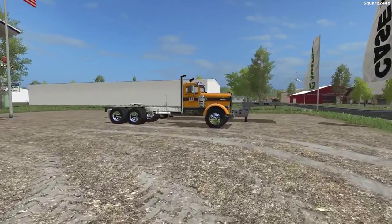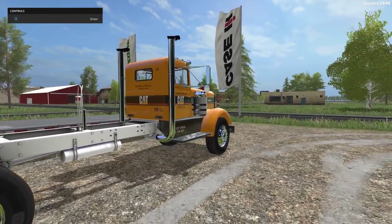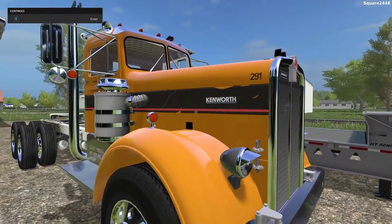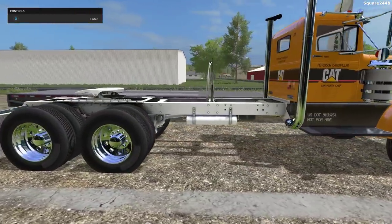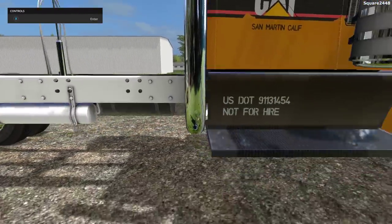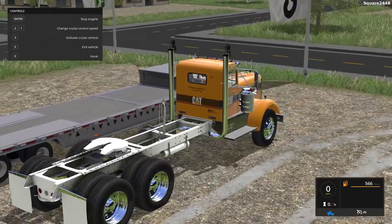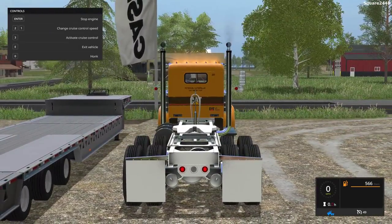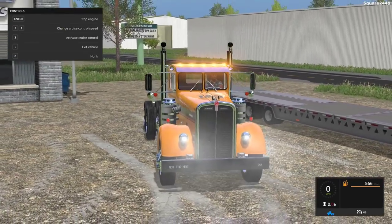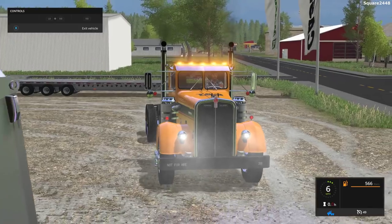Up next, we'll be taking a look at an old Kenworth semi truck — it's a day cab. There's a variety of skins you can purchase when you get it, and I just chose a cat skin. I might change this to a Square Farms Caterpillar skin since we have a cat dealership on the Square Farms map. Very nicely done — great wheel textures, no bumper pull hitch. The frame looks very cool; it would actually be pretty cool to turn this into a wrecker. The hitch does slide on it, and it has upgraded LED lights. On the first-person view, there's a working steering wheel, working mirrors, and working gauges.